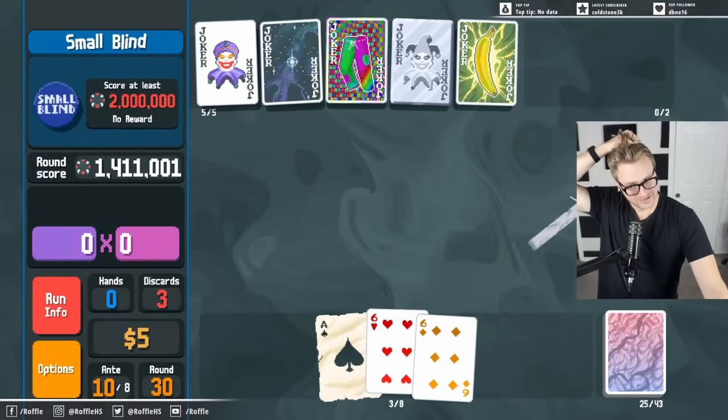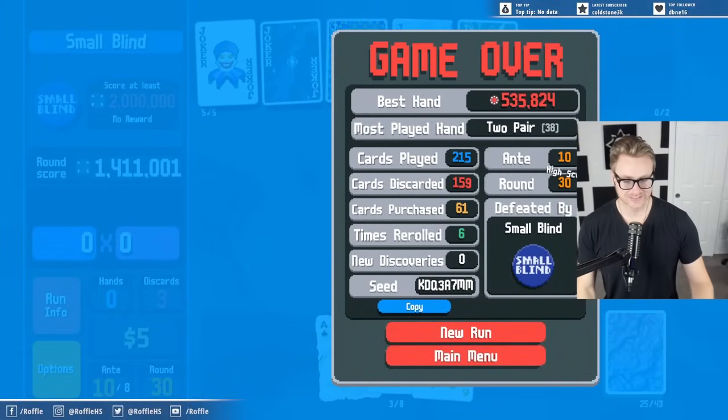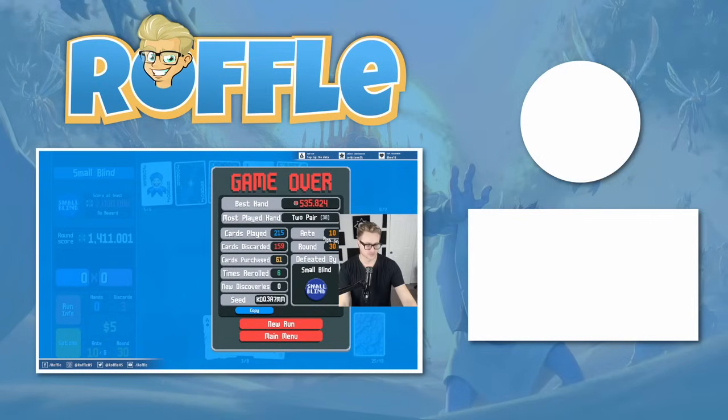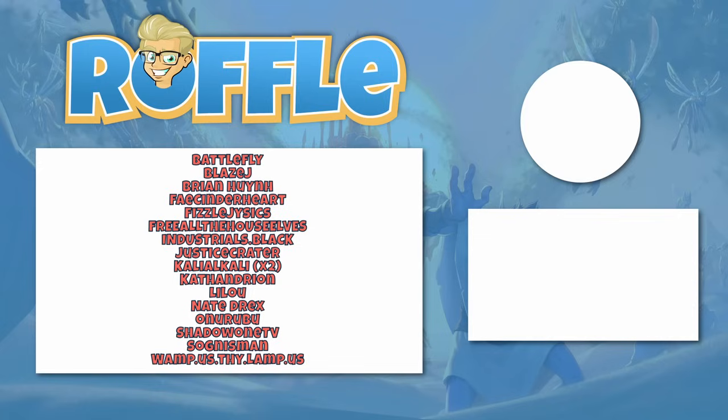That's fine — I was kind of tired of playing two pair anyway. That's the Plasma deck: chips early, then transition into something like this once you start scaling your Molt. It should be rather free. Yeah, thank you.